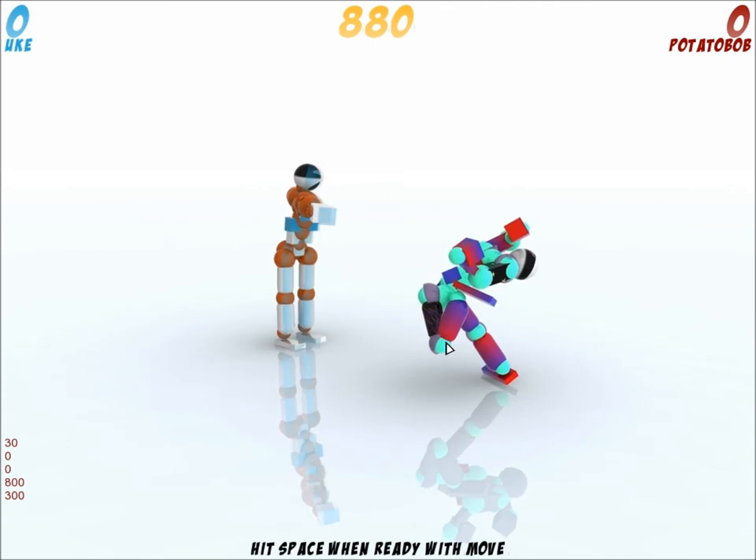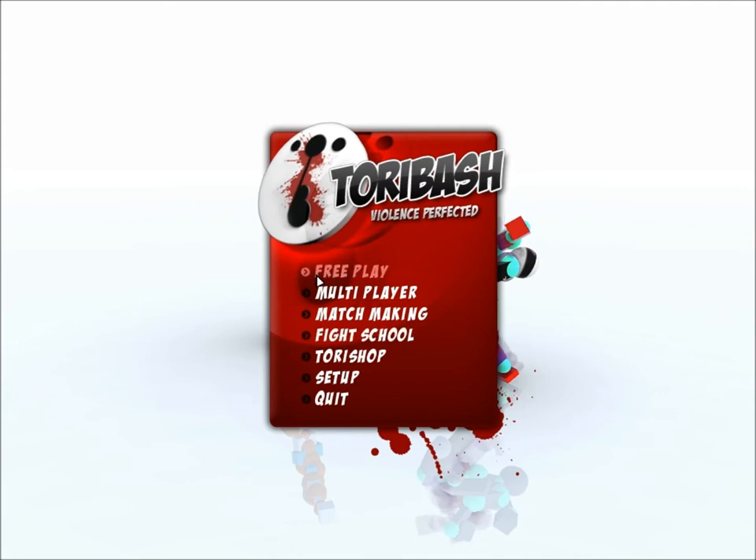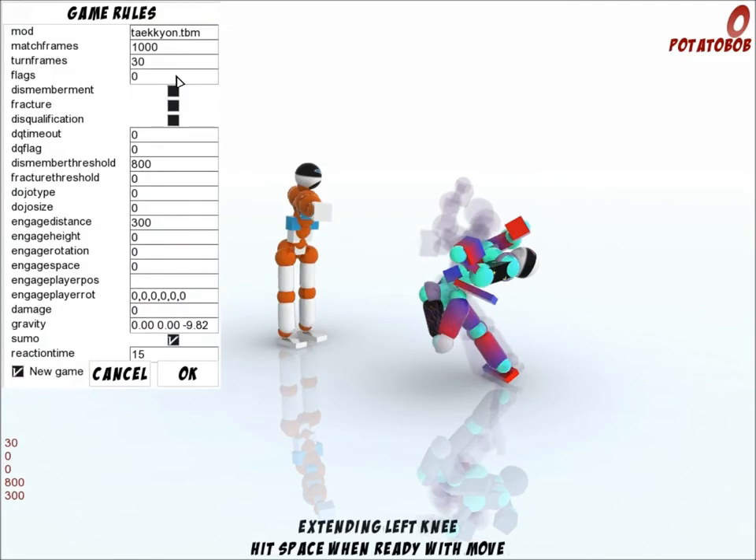You can switch that and make different frame counts every single time you press Space by going into Setup again, Game Rules, and putting values there. Then you can change it — put 20, next one 10, next one 5, next one 1, 1.